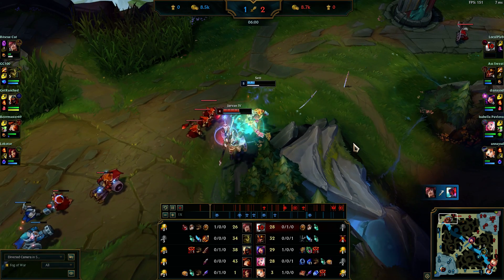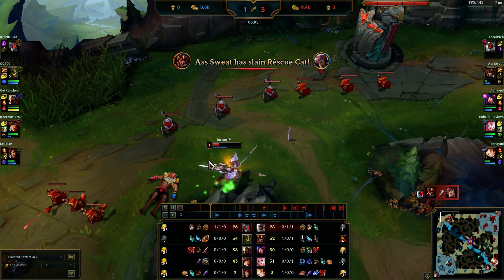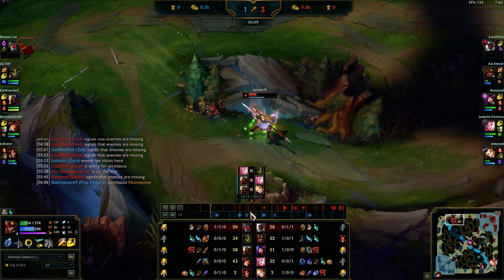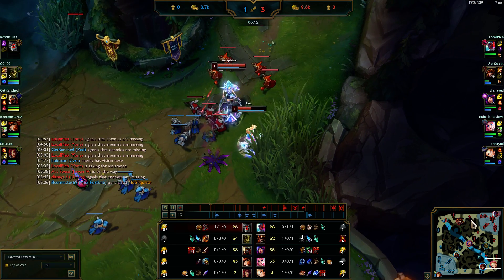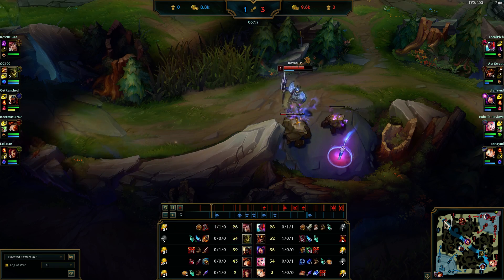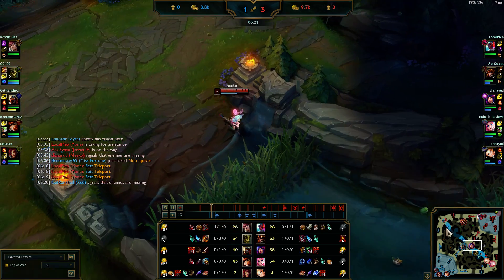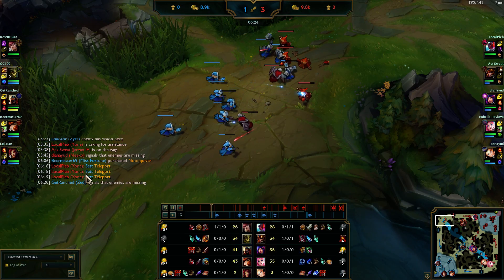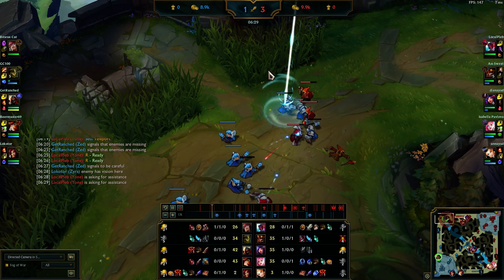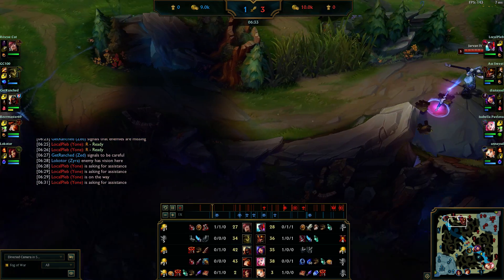Even though Set is up a level on me in the 1v1, I'm pretty sure I just win it. I'm also trying something different this game with Jarvan — W max second. I go in, Yone baits it, and Set ends up dying — maybe baited it a little too hard. But he already had to blow Teleport. So Set is going to blow his TP for the wave. Yone is pinging that Set is teleporting in and wants me to gank again.